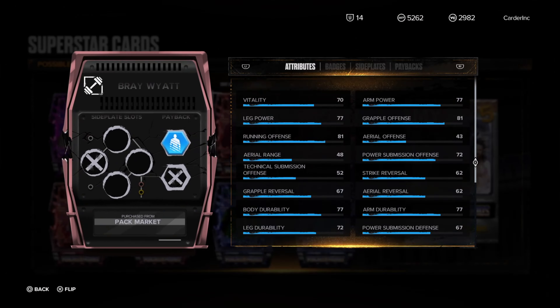And to even get The Rock, you have to pull a Sami Zayn Amethyst, a Kevin Owens Amethyst, and three other Ruby cards in order to get that final tier, which is The Rock. And if you were paying attention to my last story on pulling all the Backlash cards, it's nearly impossible unless you spend a lot of money.